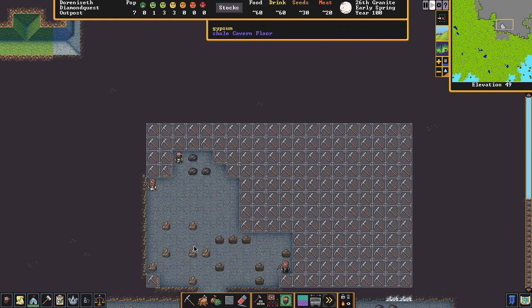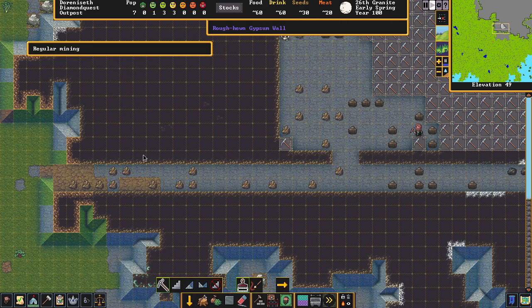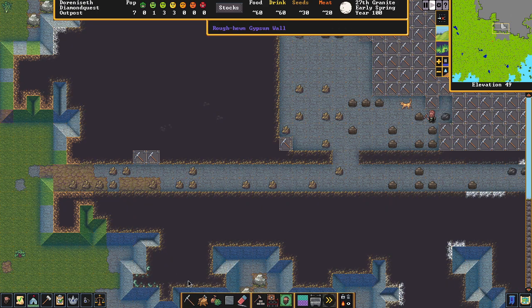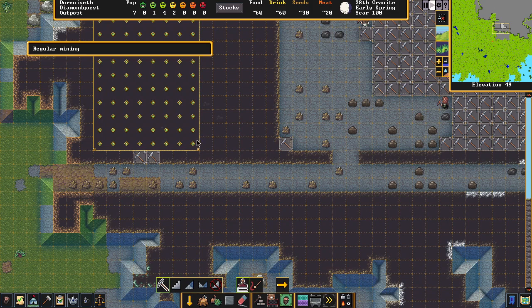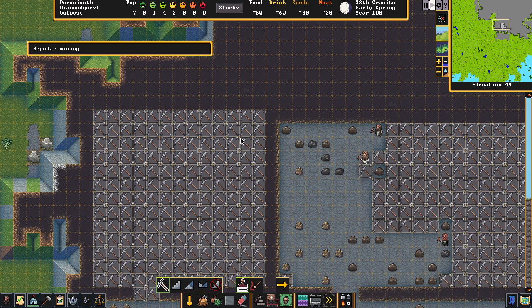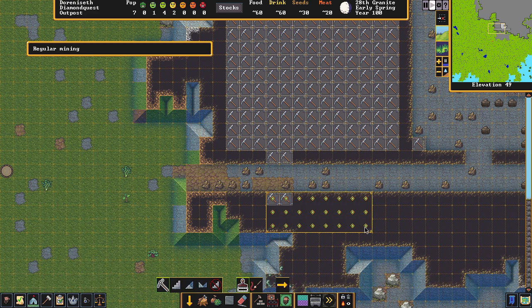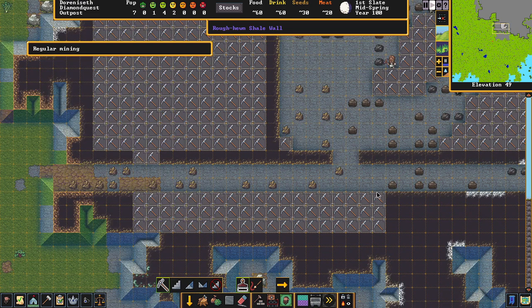You can right-click to dismiss messages. This game is as complex as you want to make it — you can have a fishing colony, you can do whatever your heart desires. While we're plugging away we're going to do another area which will contain most of our workshops. If you want to cancel something, always just right-click out of it.